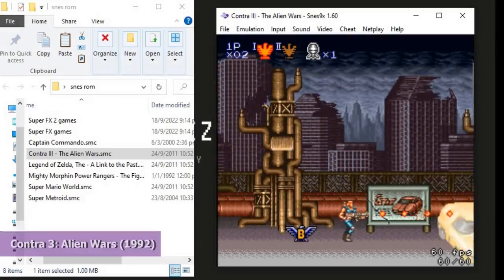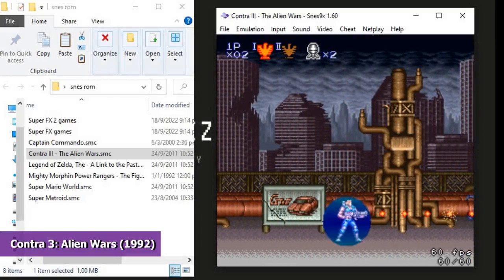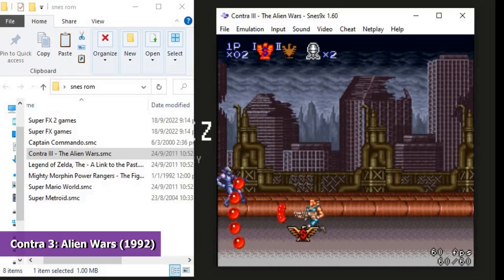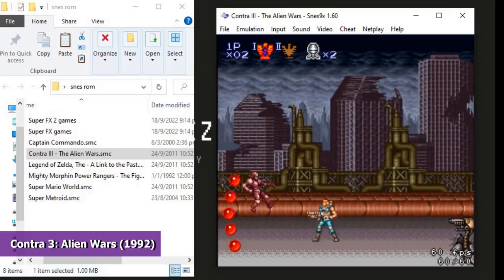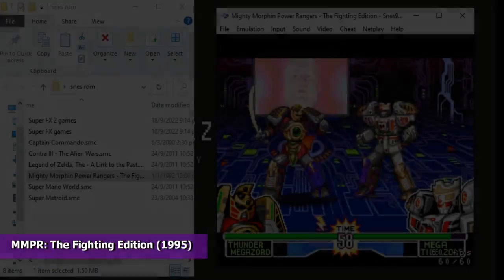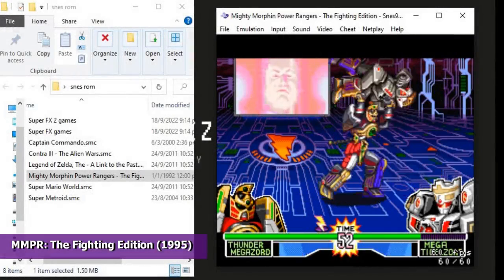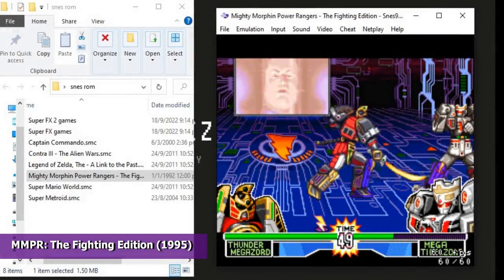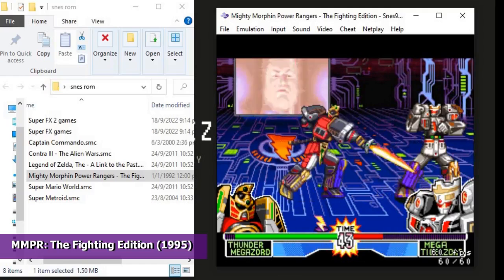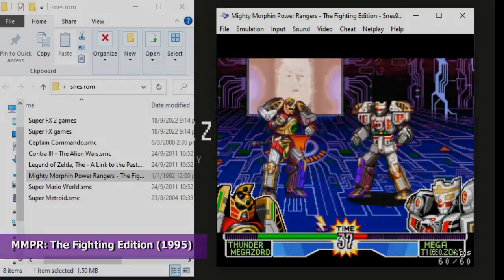Here we have our favorite game, Contra 3: Alien Wars. This run-and-gun game was developed by Konami and was released in 1992. This is the third game of the Contra series and one of the most challenging releases for the series — there are six levels, and it is almost only possible to complete by using cheats. We will get back to this game later in this video. Next, let's look at Mighty Morphin Power Rangers: The Fighting Edition, a 2D competitive fighting game based on the TV series, released exclusively for the Super Nintendo in 1995. There are nine playable characters, including Ivan Ooze from the Power Rangers movie.